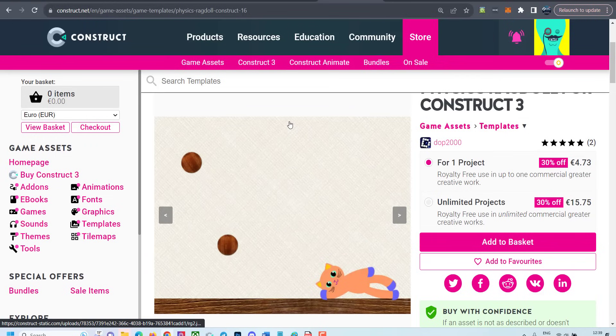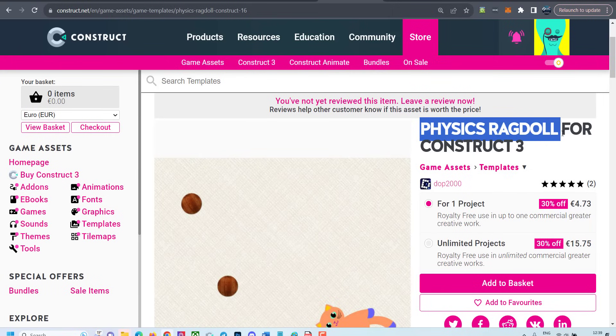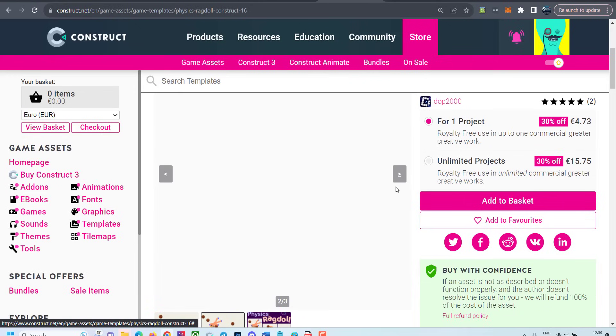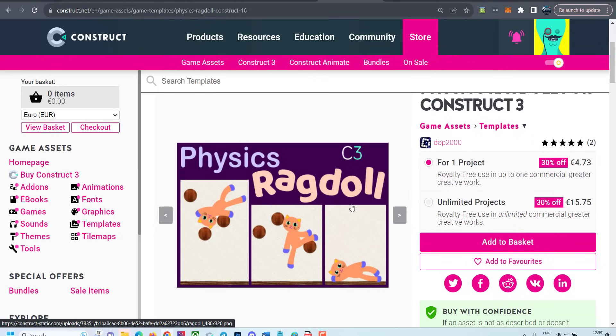The second part of adding physics to our game is adding ragdolls. For the ragdoll code, I bought a template from the Construct asset store — it's just five bucks. I highly recommend buying some templates; it will really help you learn and speed up your coding. It's a little ragdoll cat template and it's been really helpful for me.